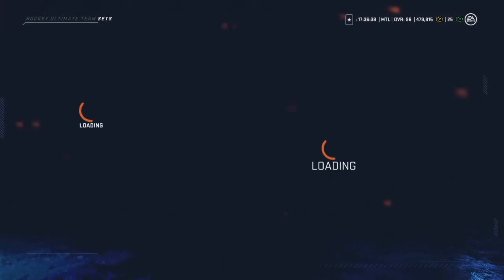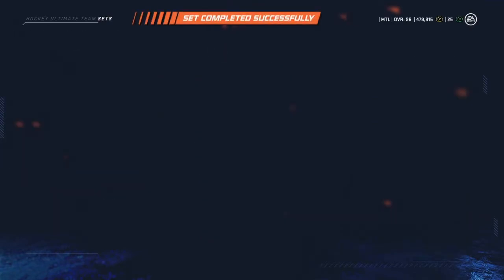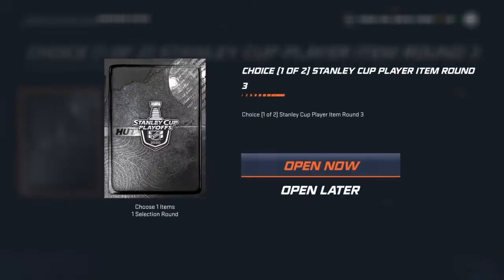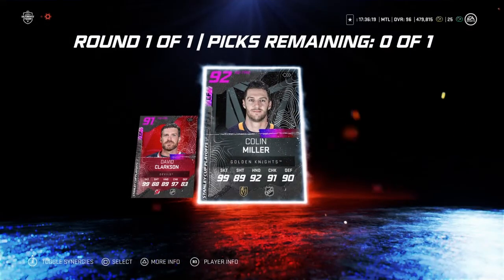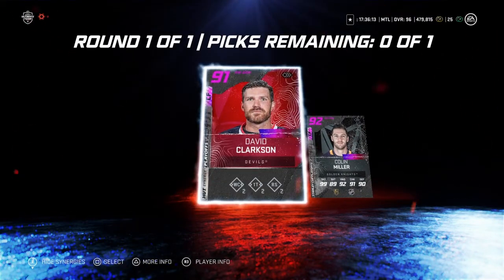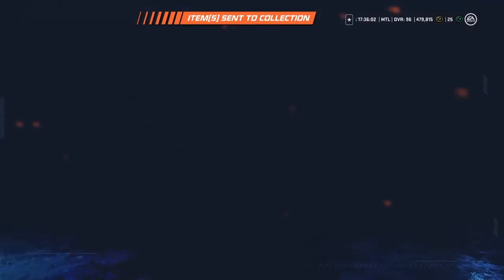Let's complete this set and see what we get out of this pack. We only get one round, two selections. Not a great first one — make it a good one here? He has good synergies for a right defenseman and he's a 4-2, also good synergies. But we're going to go with the higher overall — staying on the cup card either way. Send that to collection, we'll probably sell him too.